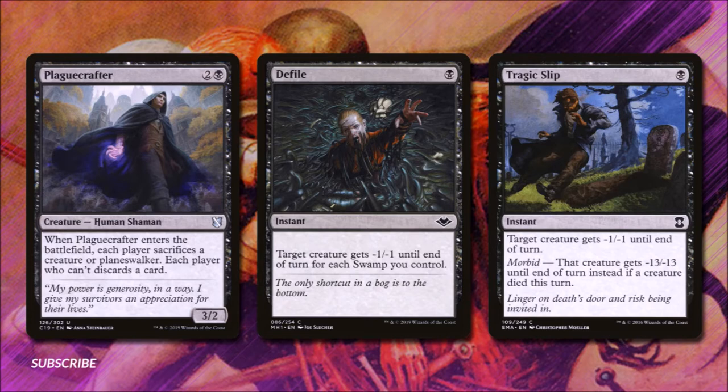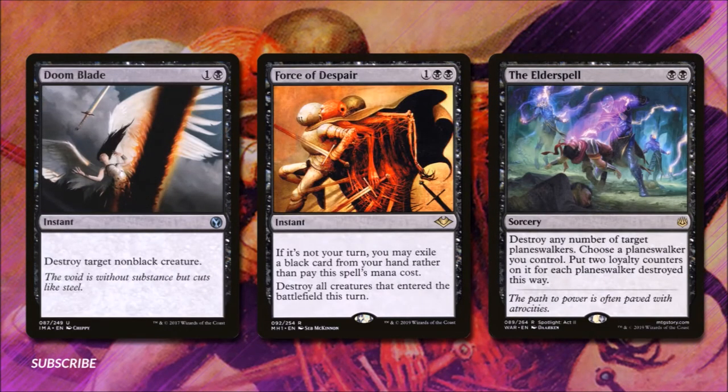Defile for 1 black makes target creature get -1/-1 until end of turn for each swamp we control — the later we play this, the better. Tragic Slip for 1 black gives target creature -1/-1 until end of turn, but if a creature died this turn, instead that creature gets -13/-13 — so this can deal with many a monster. Doom Blade for 1 and a black destroys target non-black creature. Force of Despair for 1 and 2 black is an instant — if it's not your turn, you may exile a black card from your hand rather than pay the mana cost, and you destroy all creatures that entered the battlefield this turn. This is a great way to deal with infinite creature strategies or token strategies that come out of nowhere.